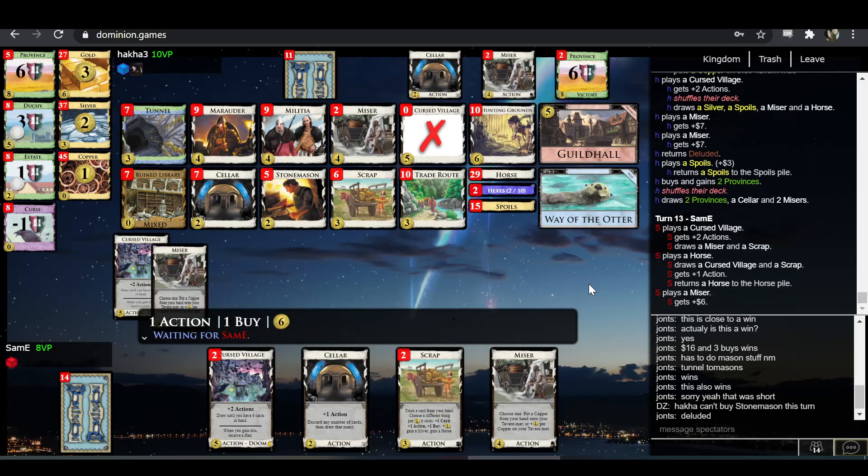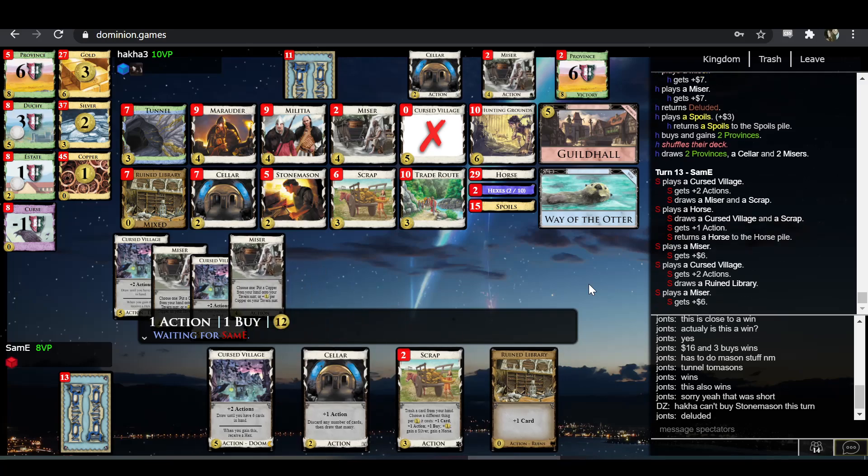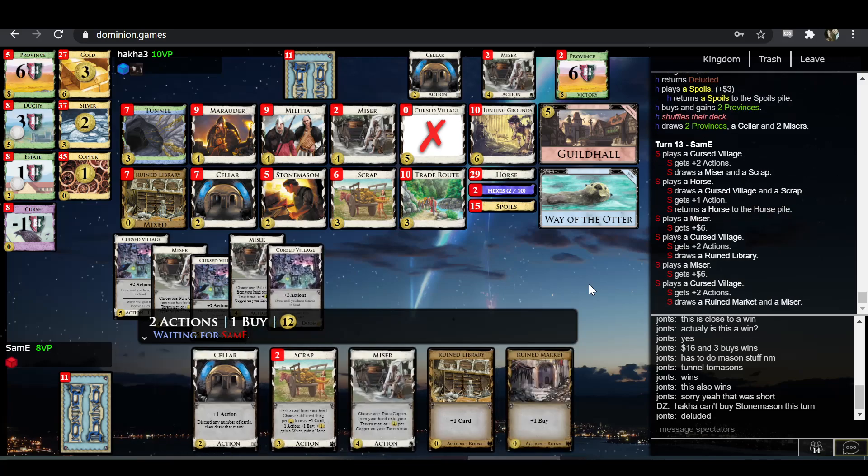I wouldn't be surprised if Sam-E can still pile-out here — Misers are lower than they were. He does have to take a duchy though on top of piling. But I'm confident with an ideal draw he can pile — I'm not sure how much deviation from ideal is allowable here; these decks are obviously a little bit rickety.